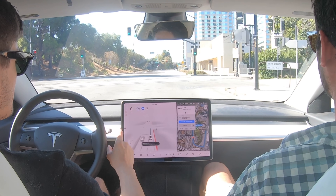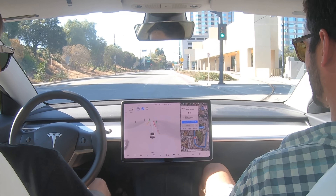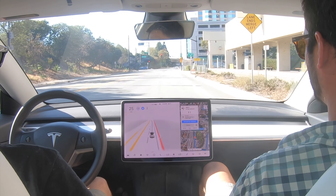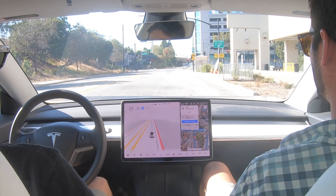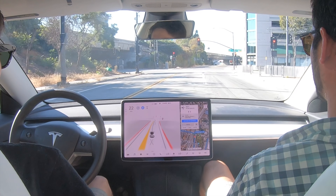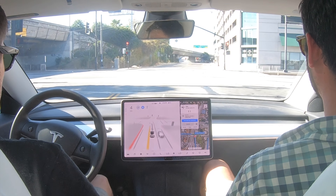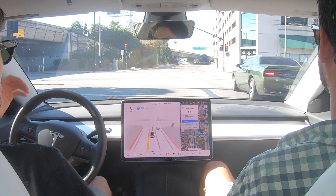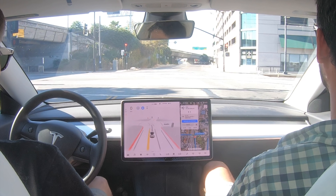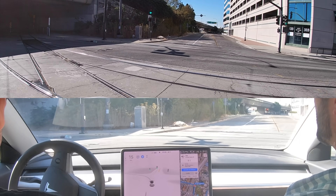Here we are with FSD Beta — it has now been turned on. In 500 feet, turn left onto West San Carlos Street. The car is stopping us maybe one car length before where we should have stopped. Kind of interesting. Right here it's really hard to actually see where we have to end up because of all these railroad tracks. Let's see what Tesla does.